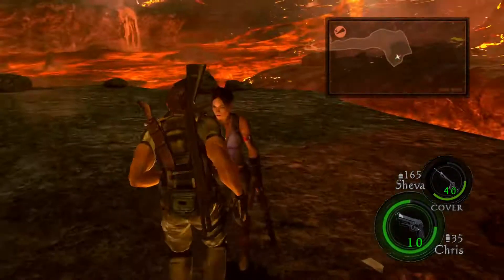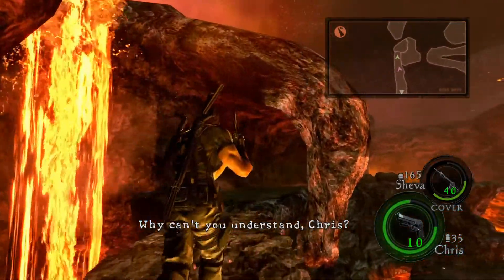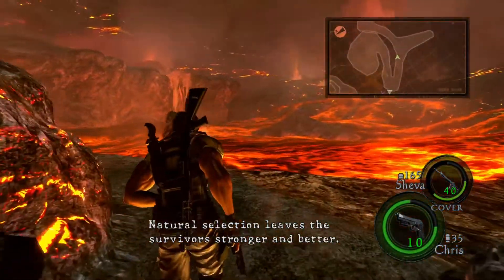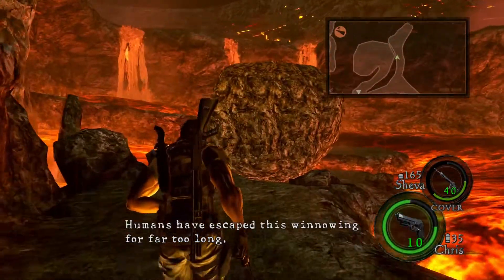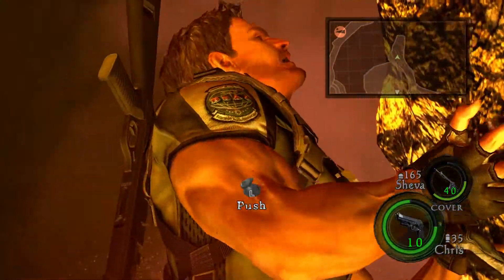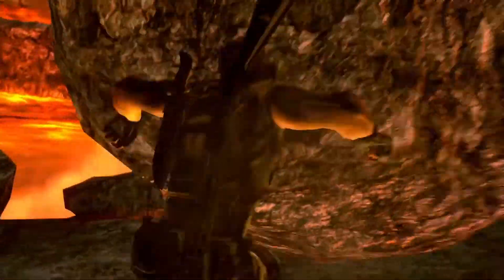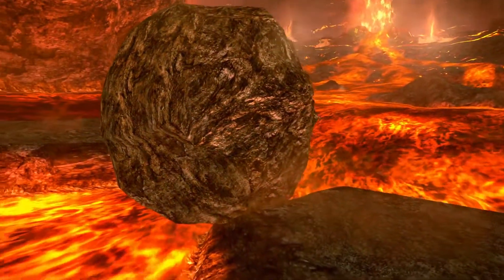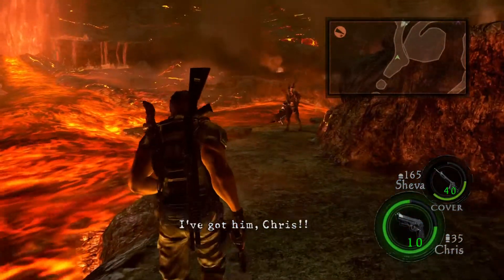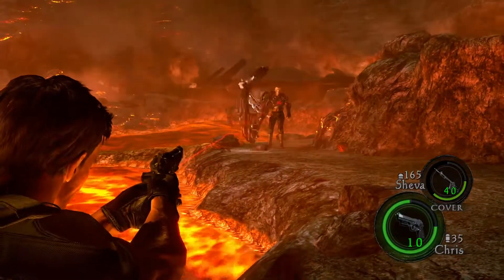There are only two sections in the game where Sheva can actually be a problem: Chapter 2-1 and Chapter 6-3. And yet people try to maintain that Sheva's a problem throughout the full entire game. What I've showcased in my entire walkthrough is Sheva being an absolute goddess — she's so good. If people are still going to say Sheva is trash after viewing my entire walkthrough, they are just completely delusional. They just don't like to be wrong.